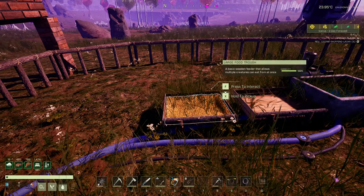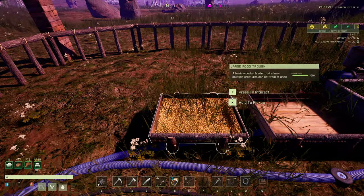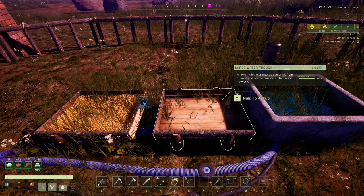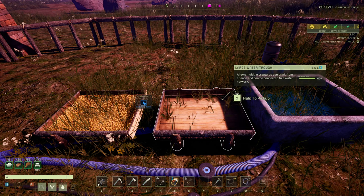Next up is the large food trough. I think this is more of a placeholder — it'll probably look like this but it has four slots, exactly the same as the regular food trough. Next up is the large water trough, which is something people have been asking for for a very long time — where you can run water to your trough and it'll fill up. As of recording this, the large water trough can hold 15 liters of water.